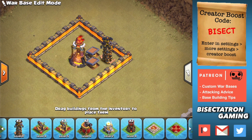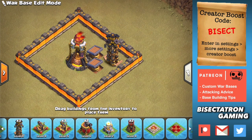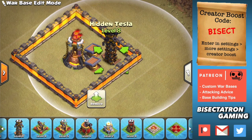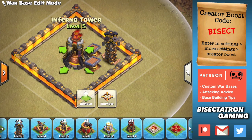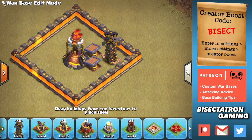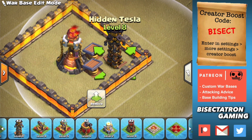We have some examples to show you today. Starting with this first one, this is a great anti-hybrid, anti-miners, anti-hog Inferno Tower compartment. What you do is put a Tesla next to the Inferno within this Inferno Tower island. These springs are going to almost guaranteed get either the three hogs or the three miners — three of something — coming through the base as a hog or a miner would. These are two 2x2 buildings.